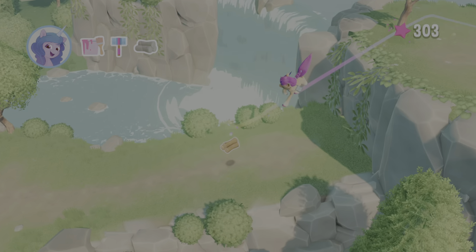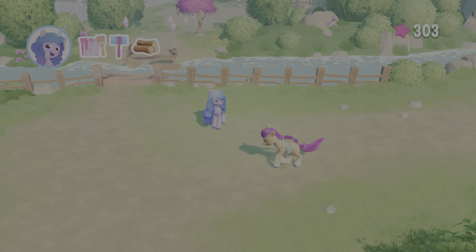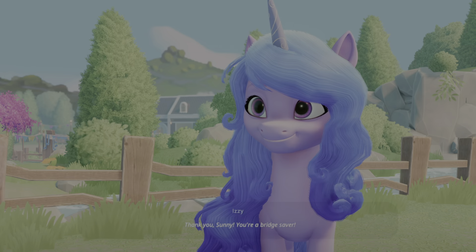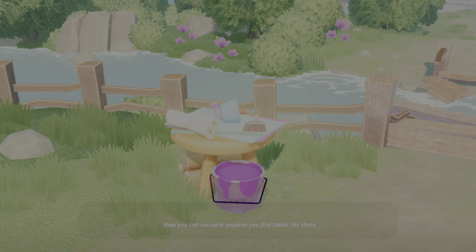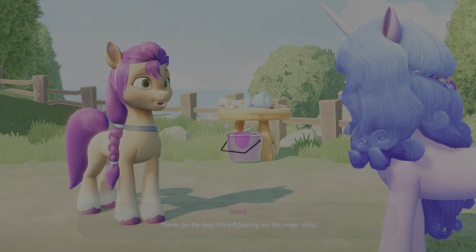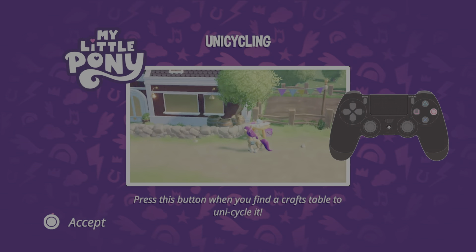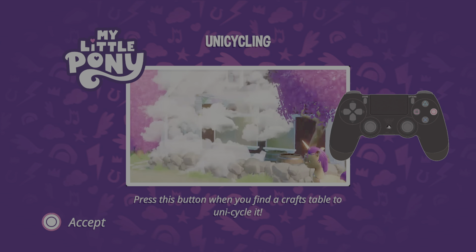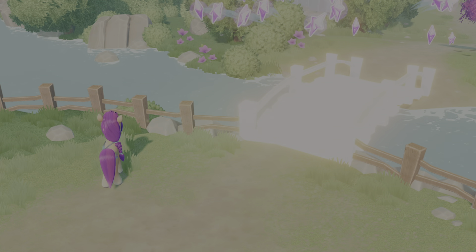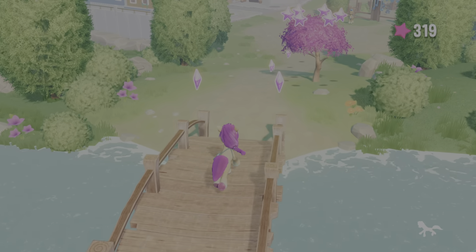Make sure we jump to grab the star, grab that, and then we're going to bring this back to Izzy, which is going to give us a few more stars. 'Thank you, Sunny. You're a bridge saver. Now you can unicycle anytime you find tables like these.' Thanks for the help. So now what we're going to do — this is also another essential skill to making sure that we get all of our stars. Several of these tables are going to be around and we have to activate them to complete the star list.